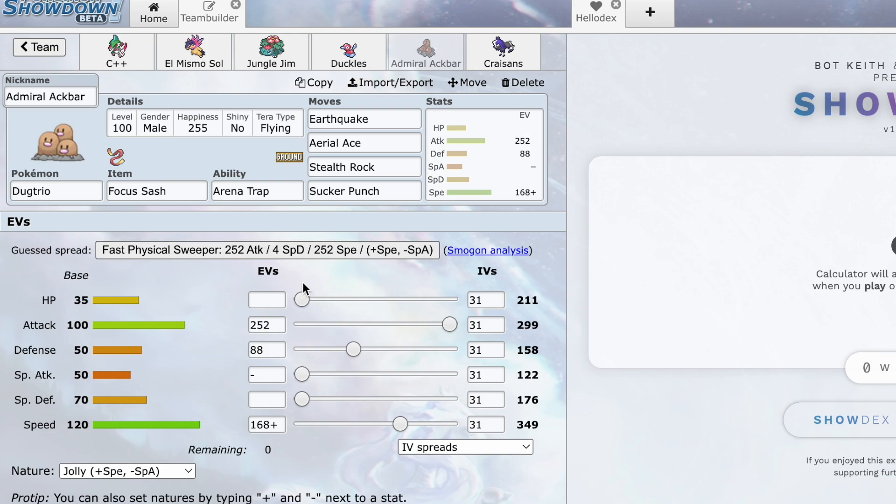Armarouge here with the Focus Sash — we were going to be Choice Banded but I have a great plan. If he's Choice Scarf Great Tusk, which is pretty good into me, and he locks into a Ground-type move, then I bring this guy in, Tera Flying, and he's locked into whatever Ground move. I can set up rocks, chip him down, and knock him out with Aerial Ace. If he's not Scarf Tusk this doesn't do a whole lot, but it's nice for trapping Toxapex and Torkoal.